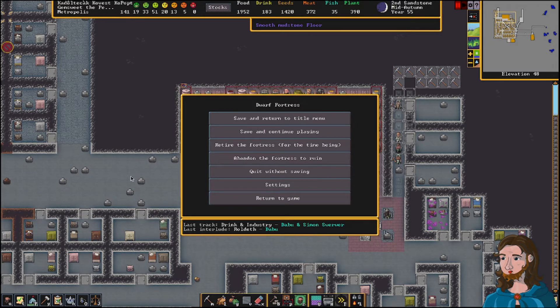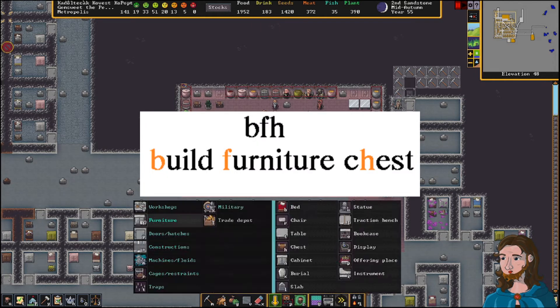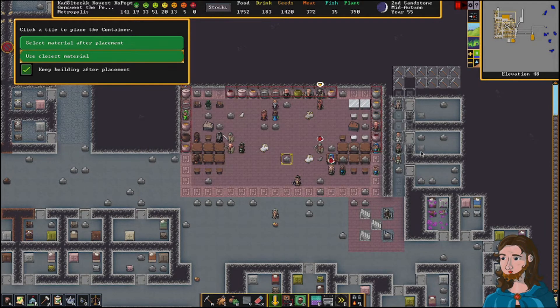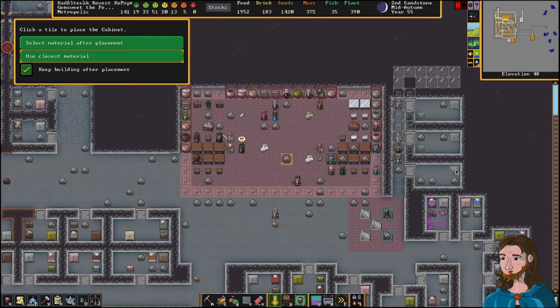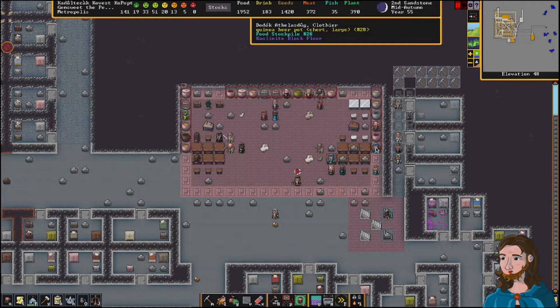So to recap: BFB — build furniture bed; BFT — build furniture table; BFR — build furniture throne. Another two furniture hotkey commands I use all the time: BFH for chest, picturing the H in chest; and BFN for cabinet, picturing the N in cabinet. Those are my basic furniture placement shortcuts and they will get you real far.